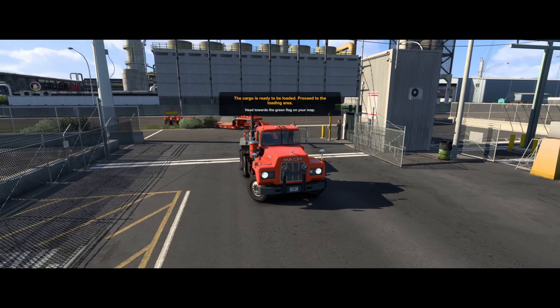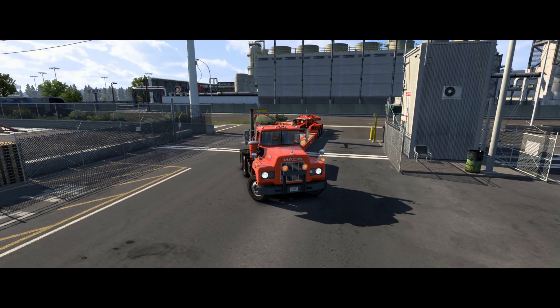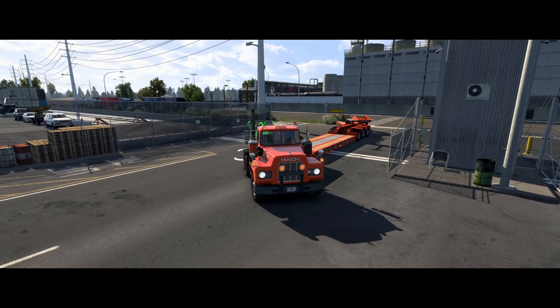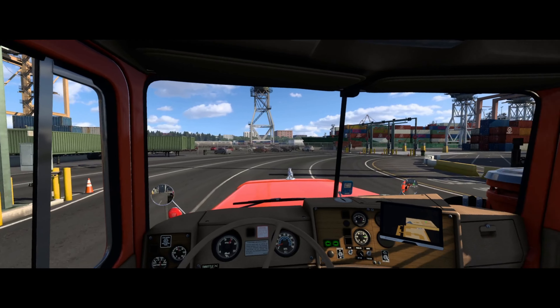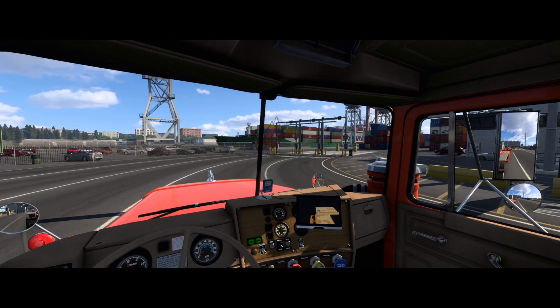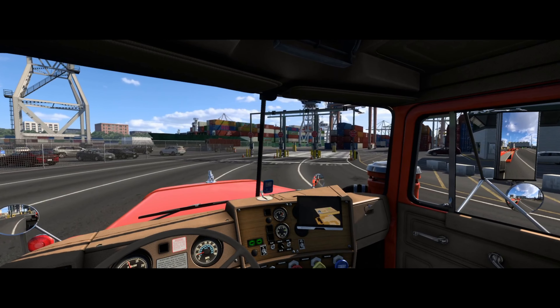We've got the issue with the front lights flashing orange — we may have messed this up just a little getting in. I probably should have raised my rear axles, not that that's going to help at this point. We bounce over that curb, which we figured we would. It's kind of an occupational hazard with something this size.